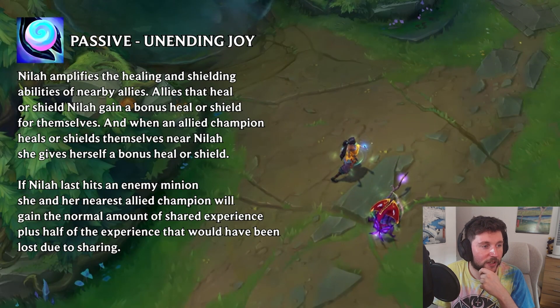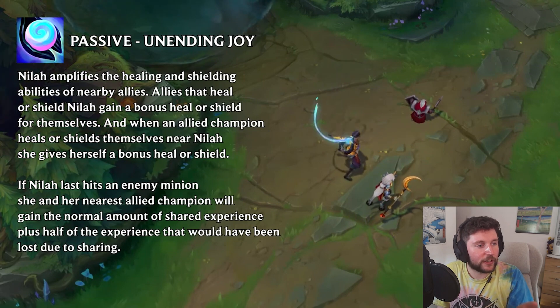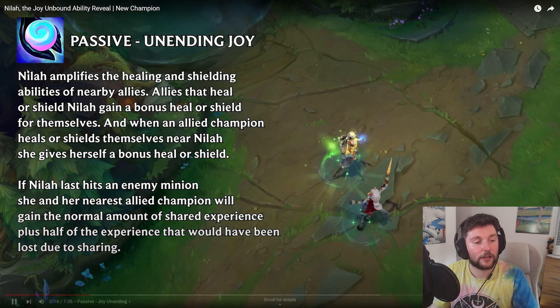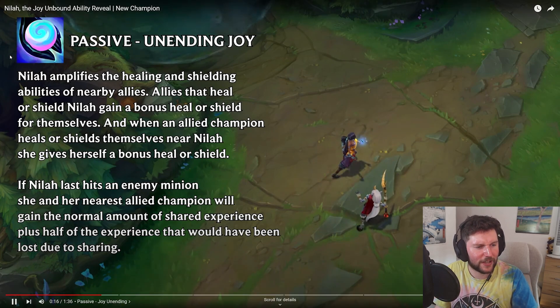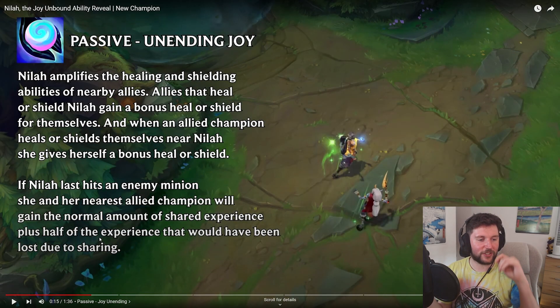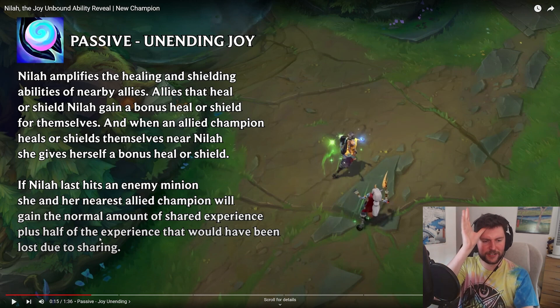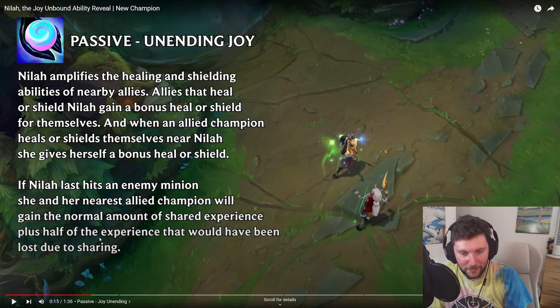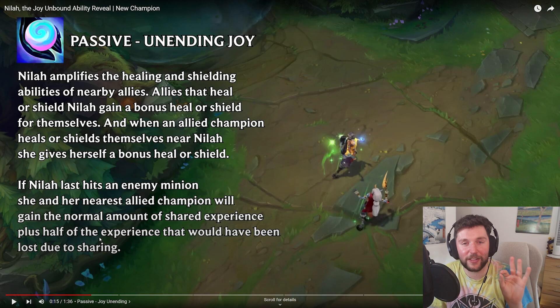Passive: Undying Joy. Nylia amplifies the healing and shielding abilities of nearby allies. Allies that heal or shield Nylia gain bonus heal or shield for themselves. And when an allied champion heals or shields themselves near Nylia, she gives herself a bonus heal or shield. If Nylia hits an enemy minion, she and her nearest allied champion will gain the normal amount of shared experience, plus half the experience that would have been lost due to sharing.